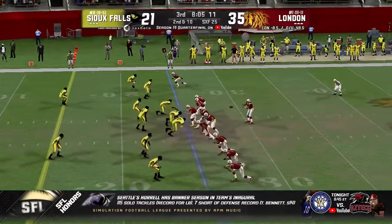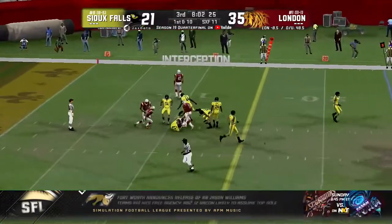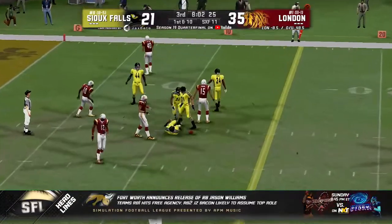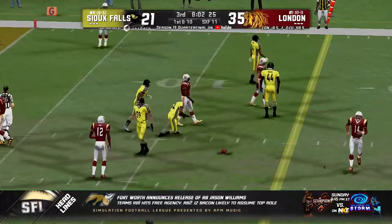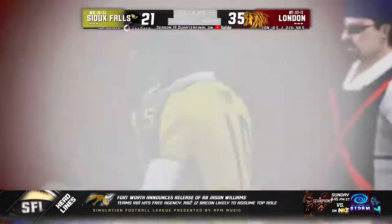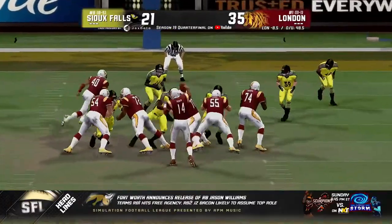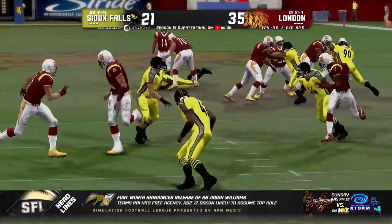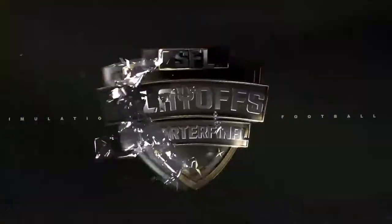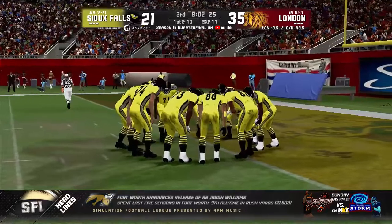They'll go gun straight again against the 3-2. Pickler looking to throw, pumps once, pressure coming, unloads — and that one's picked off! Levy again! A.J. Levy intercepts Johnny Pickler, single-handedly trying to get the Sparrows back in it. That's the quarterback of your defense right there. Turns around — what a play by A.J. Levy. Looks like he's turning and bailing, instead spins right back around.